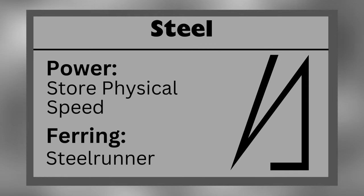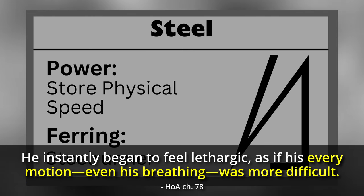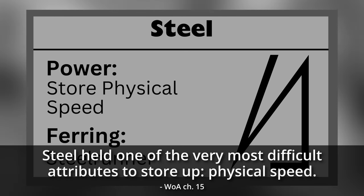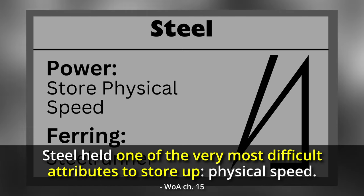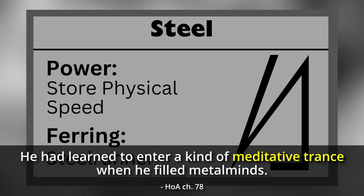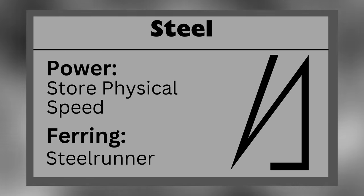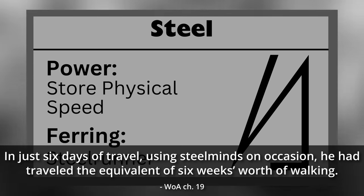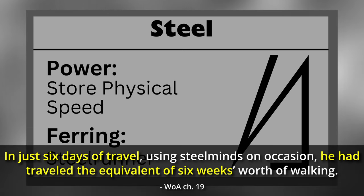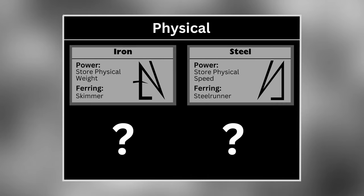Steel allows a Feruchemist to store physical speed, draining their body of speed and making every motion — even their breathing — more difficult while actively storing. Since you can't do much while moving incredibly slowly, speed is one of the most difficult attributes to store up. Feruchemists will often enter a kind of meditative trance while filling difficult metalminds. They can tap this speed reserve to increase their speed substantially. We see how useful Steel Feruchemy can be in The Well of Ascension, when Sazed used months' worth of speed to travel the equivalent of six weeks' worth of walking in just six days. A steel Ferring is known as a Steel Runner.